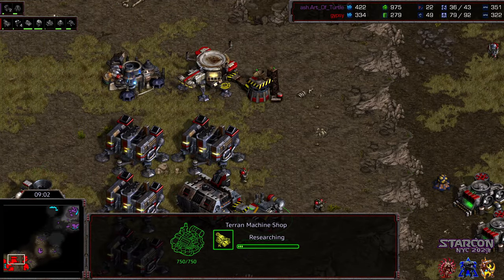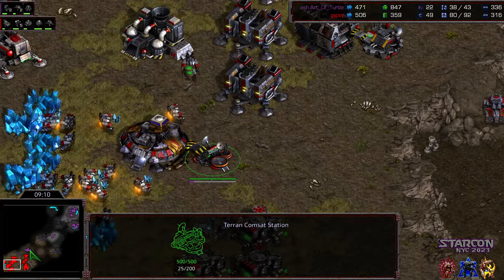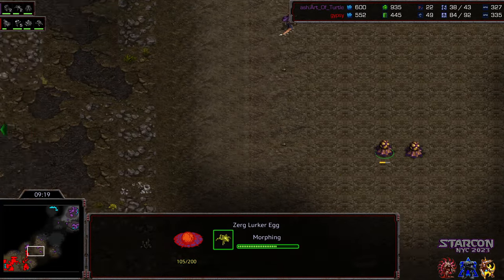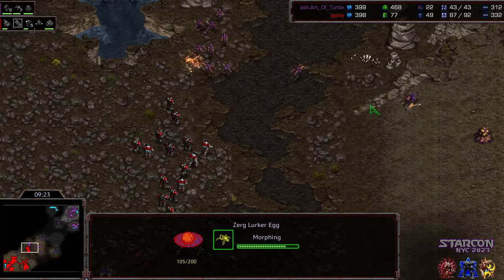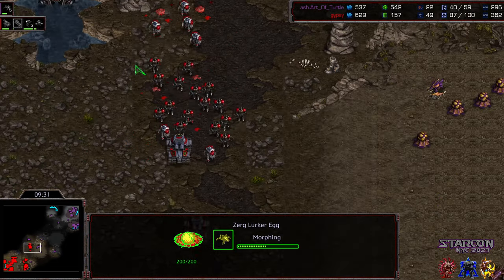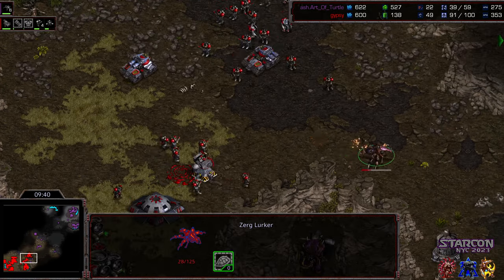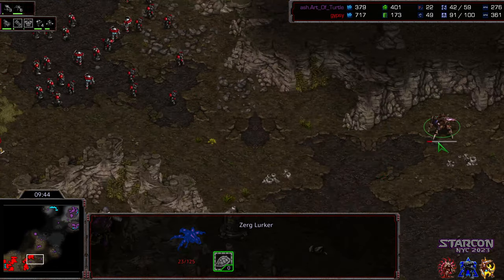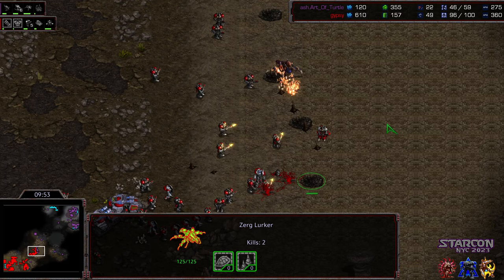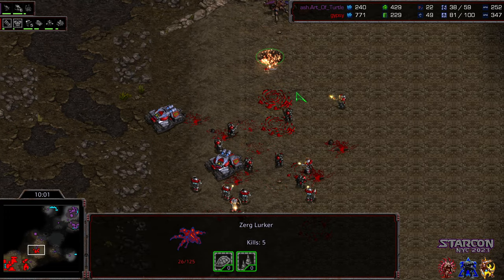He saw that Siege Tank, so he knows he's got limited time. Science Facility on the way as well. One advantage here might be the lack of Comsat scans — Gypsy's only got one scan to spot Lurkers depending on position. It looks like Art of Turtle is morphing Lurkers to the upper plateau, but Gypsy can skip that by going a northern attack route. That's a lot of Lurkers being constructed. If Gypsy just goes north, he should be okay. The Lurkers try to sneak back to the natural expansion but there's already a turret there, so they're getting wiped out. Now Gypsy is running headlong into the burrowed Lurkers, dropping Comsat a little bit late, bleeding some Medic Marines — but he can afford to. The Siege Tanks out-range the Lurkers, and that is probably going to be GG from Art of Turtle.